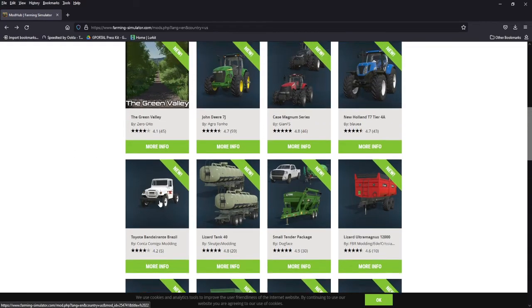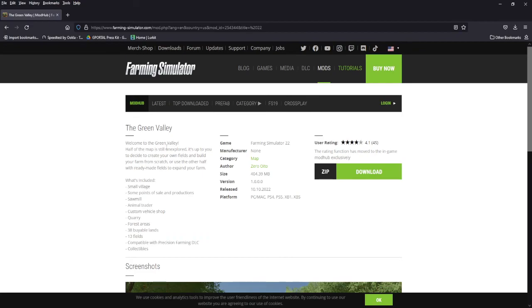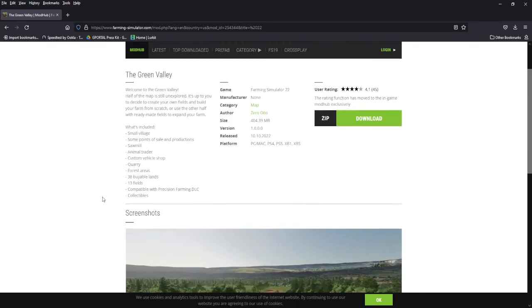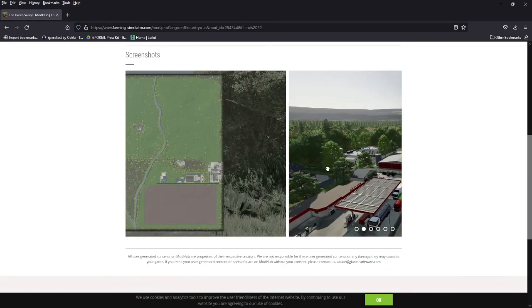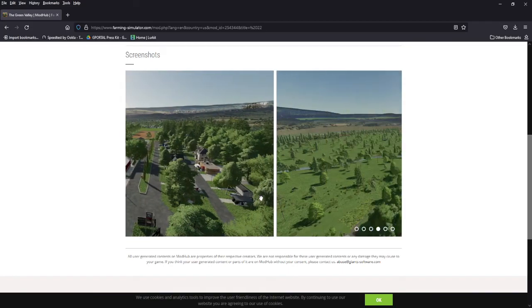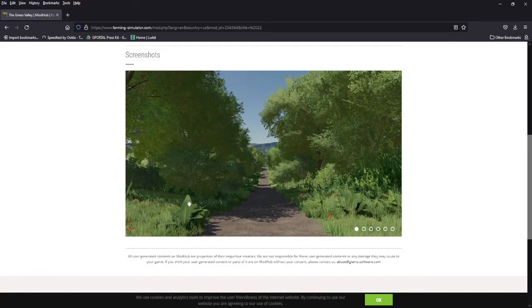A couple tankers, a nice Brazilian truck, the John Deere 7J, the Case Magnum series, New Holland. And a new map — Green Valley. We are going to look at this. It's kind of like a half no-man's land by Zero Oito. You got a small village, points of productions, sawmill, animal trader, quarry, forest areas, 38 buildable lands, 13 fields, precision farming collectibles. This half is no-man's land, this half has fields. Here's your quarry, your town. We're going to do a flyover and check out a couple other mods on that map.